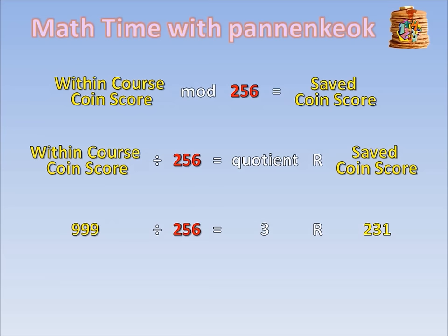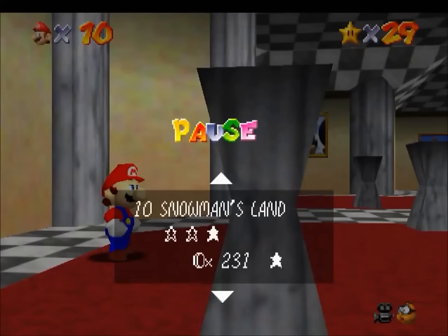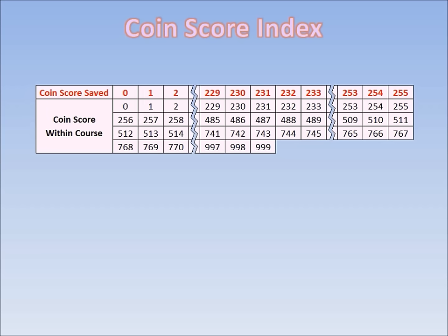If you're unfamiliar with the modulo operation, think of it like this: take the coin score you got within the course and divide by 256. This gives you a quotient and a remainder, and it's this remainder that gets saved. So for our example, we collected 999 within the course. When you divide 999 by 256, that gives you 3 remainder 231. And it's 231 that gets saved. If we check our coin records, we can see that yes, 231 was in fact saved after we collected 999 coins.